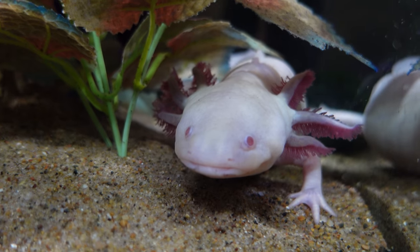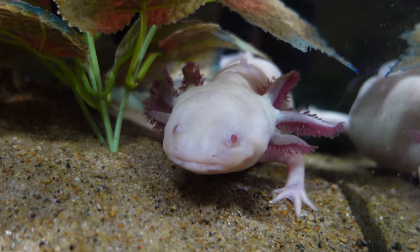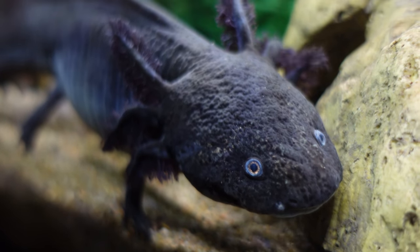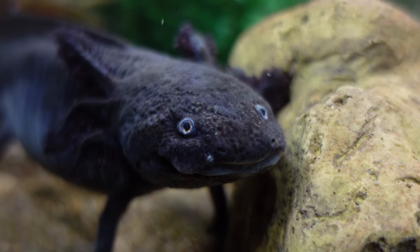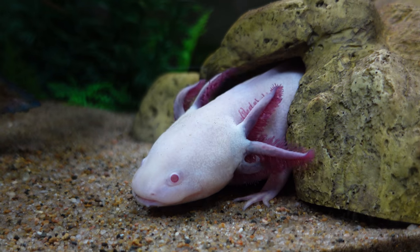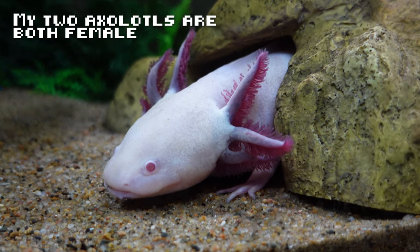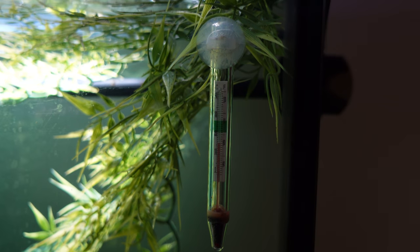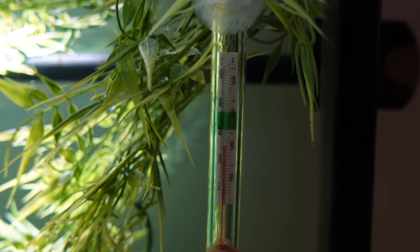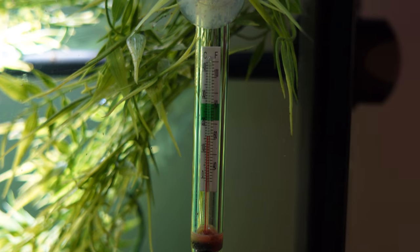In real life, axolotl breeding is a lot more complicated. If you keep male and female axolotls together, the male will constantly breed with the female, and this will stress the female over time and shorten her lifespan. So it's recommended to not keep males and females together long term, and to only put them together when you intend to breed them. The water in the breeding tank should also be slightly colder than their normal tank, as this will cause the female to become gravid and ready to breed.